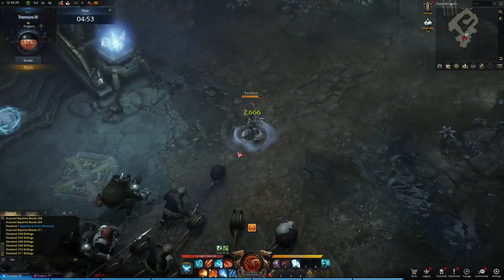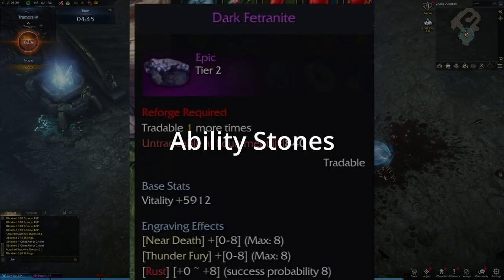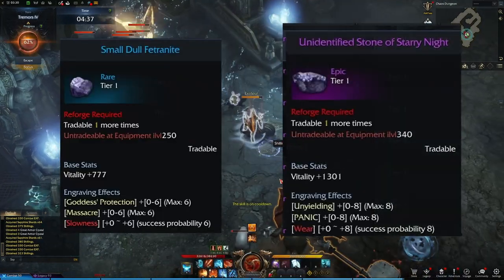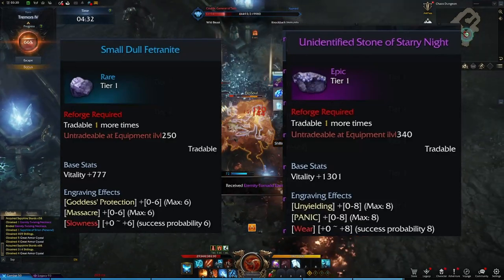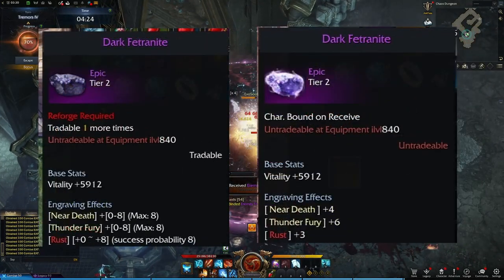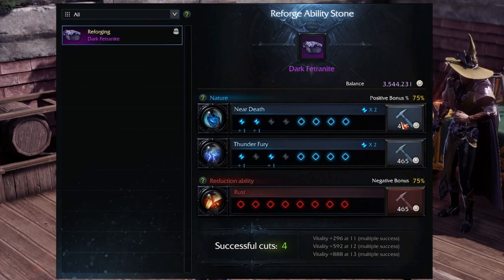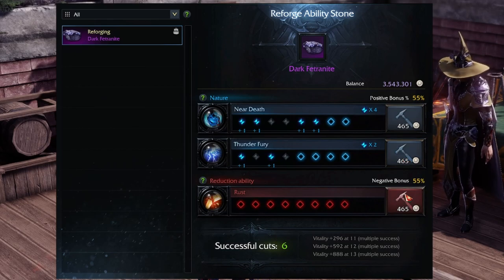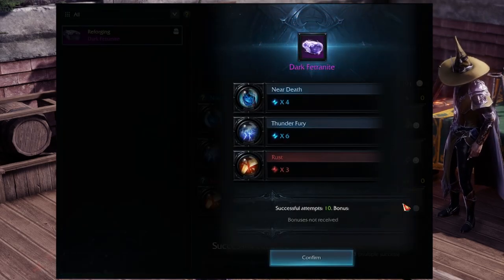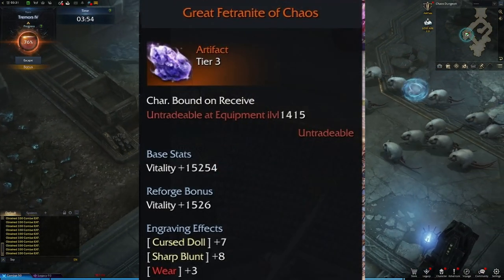Accessories from content such as chaos dungeons and guardian raids can only drop the class engraving for the class you're currently playing. Ability stones provide two random beneficial engravings — which cannot include class engravings — along with one malus engraving. Ability stones have six to ten slots representing the maximum possible points for each engraving, with higher rarity stones offering more slots. These slots must be refined before the stone can be equipped, a process of rolling weighted dice on each slot hoping for successes on beneficial engravings and failures on malus engravings. Each success provides one point, and refining can be done by the ability stonesmith found in every major city.